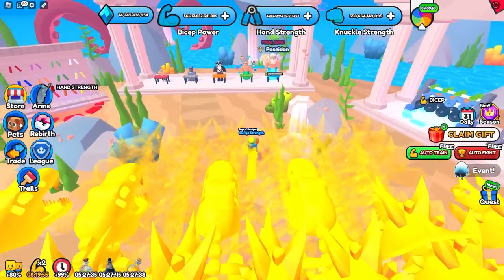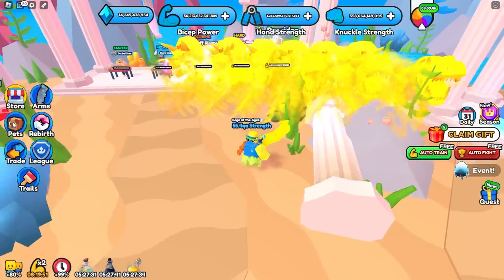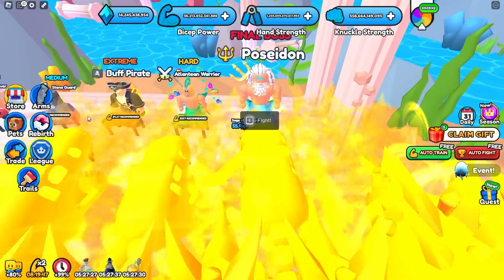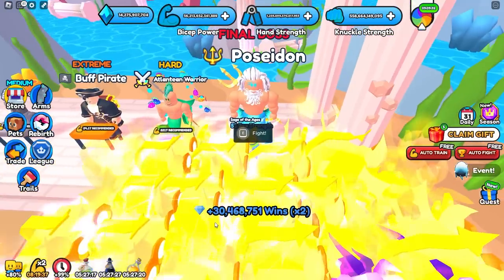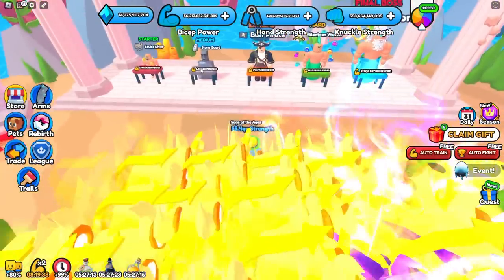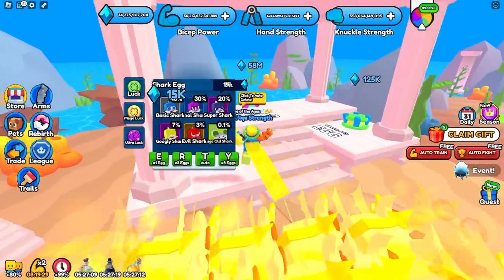They also made it so pets with the winner enchant now work on these people here. Previously the winner enchant wouldn't increase how many wins you got from them, but I believe they changed it. Let's equip our winner pet team and defeat this person — we got 30 million wins, and I don't even have my times two win boost on, so we'd get like 60 million wins. That's basically one of these eggs every time we defeat that person.